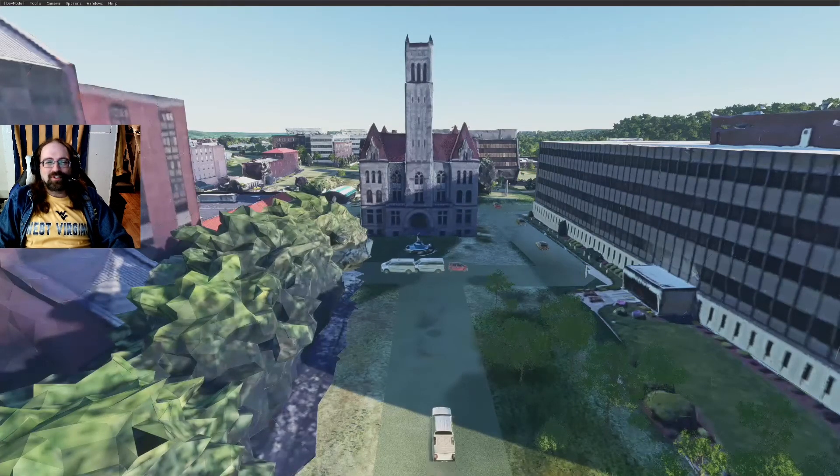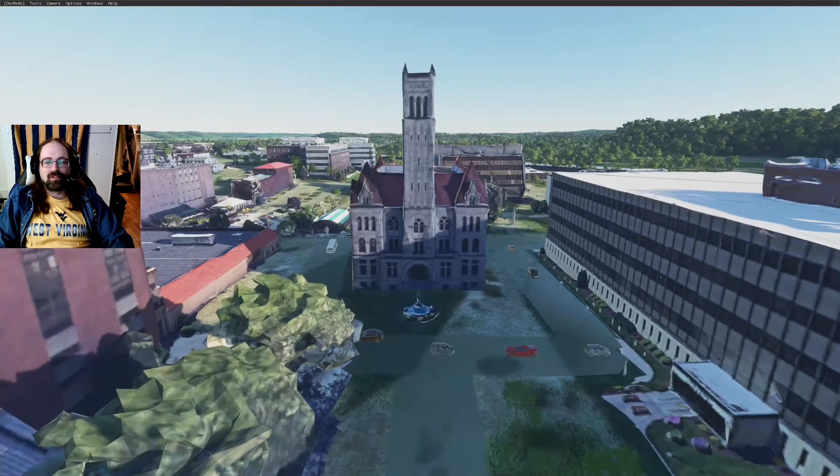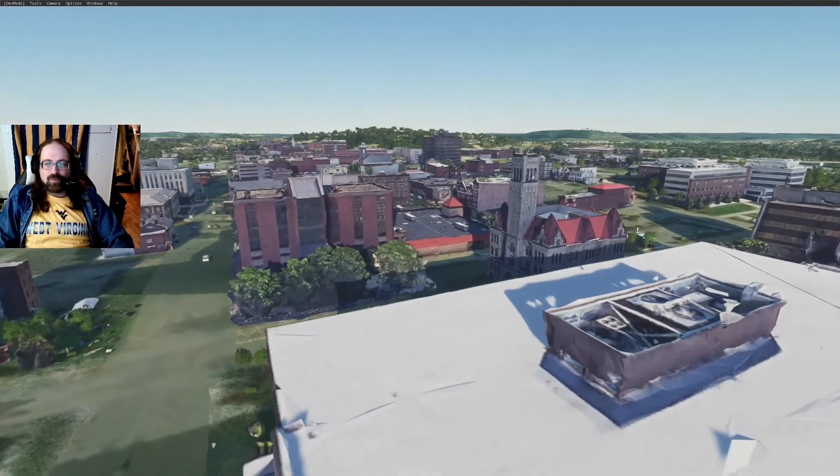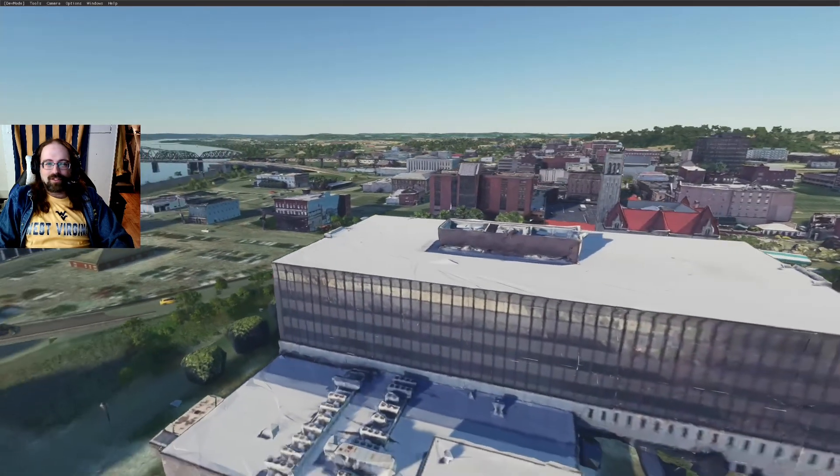Here's the Wood County Courthouse next to the Bureau of Fiscal Services. This is just a cool building — it was the first one I brought in. It was nice and small, so it was my first experiment of bringing a building in. And then I brought in more, and more, and more, and I just couldn't stop.